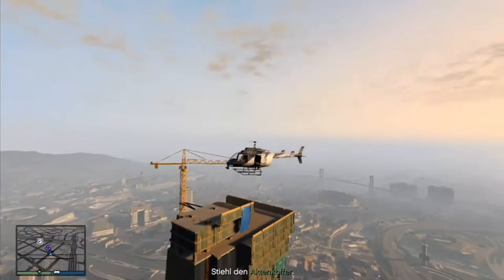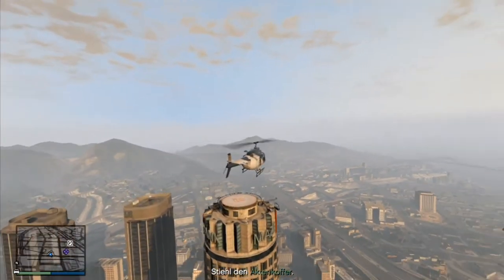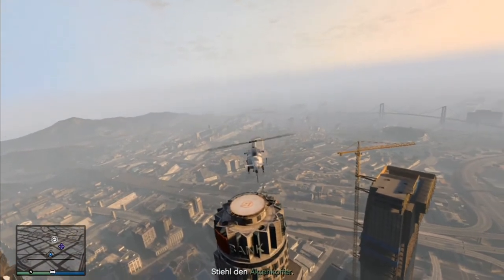When you have the helicopter, fly up to the Maze Bank building roof on the helipad. You can easily land and shoot down the enemies on the construction site roof down there.